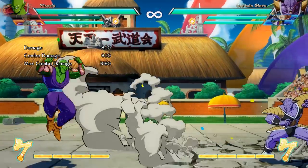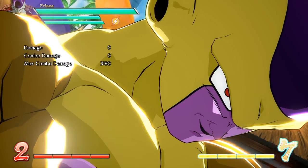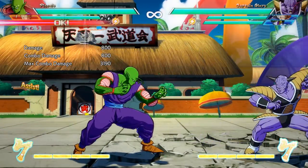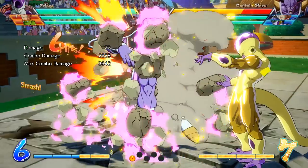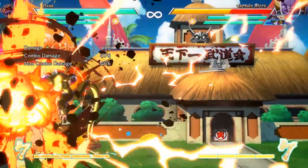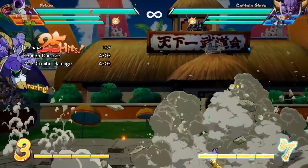Frieza is the character out of the three that definitely has the most to talk about. His standing special got reduced startup frames, making it faster. His assist got an increase to hit stun. The last big change is reserved for Golden Frieza — once you're in Golden Frieza form you now have access to something called reverse beat, which allows you to go into any move you want from any move you want, similar to adult Gohan level 7 and Vegito.